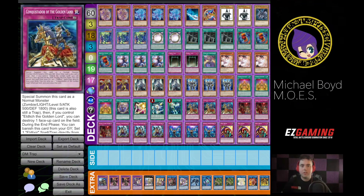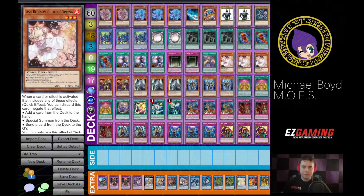So 26 cards — counting is hard, guys — 26 cards that are just Dark Magician cards. That means you only have 14 cards left to play with.